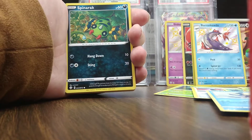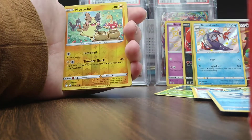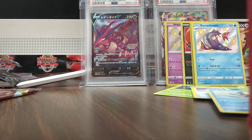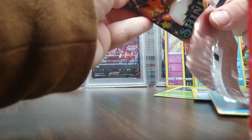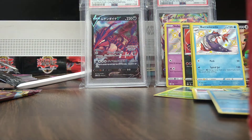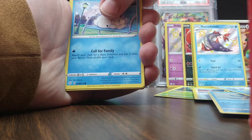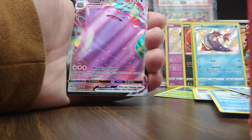Alright, we got the Shinx, the Spider, the Buizel, the Cufant. More Pekko and Lissandre. Zard pack. We got something — VMAX. I threw a Snom to the side. That's... I'm sorry, Snom. Me and a Fee, Rev, and a Ditto VMAX.